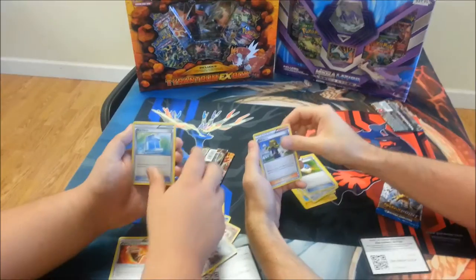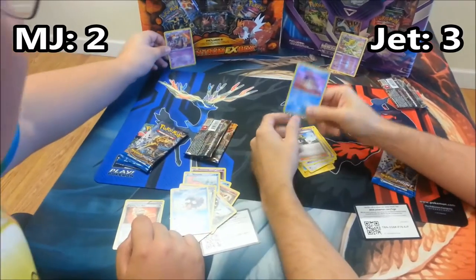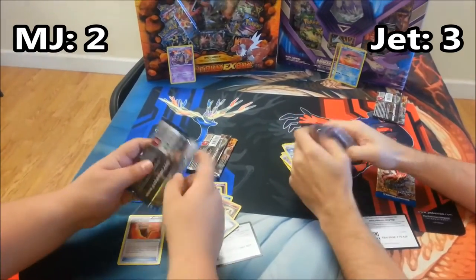Fighting Fury Belt — that's half a point. Shellder. Reverse Rare — that's a point. And a Garbodor. So right now Ace Trainer Jet is winning. Ace Trainer — close enough. Jet Trainer Bob. He's winning.